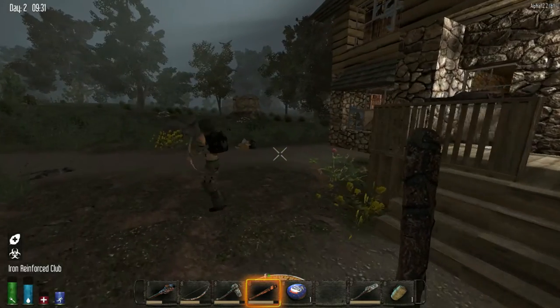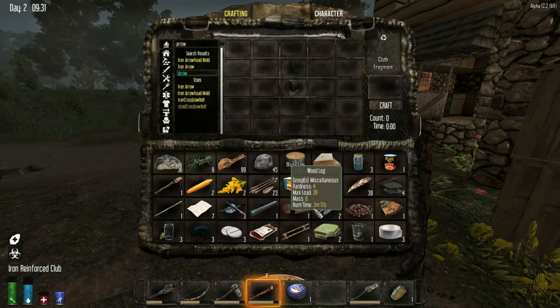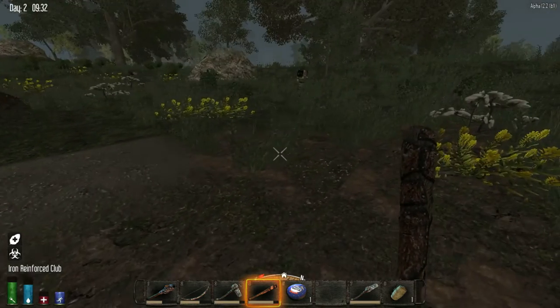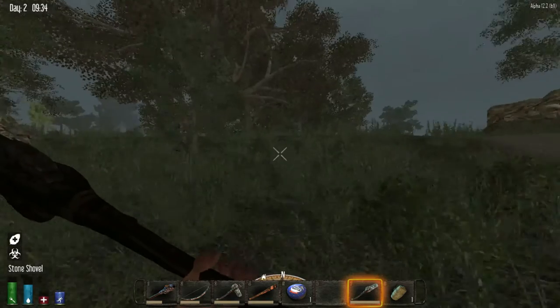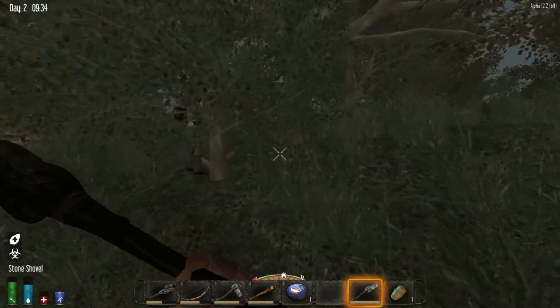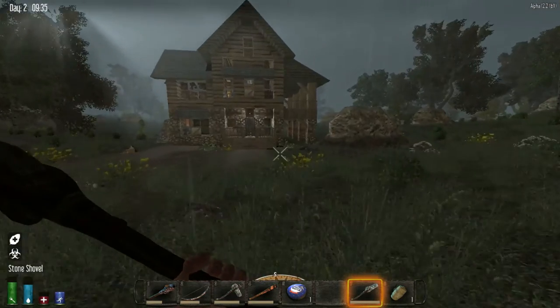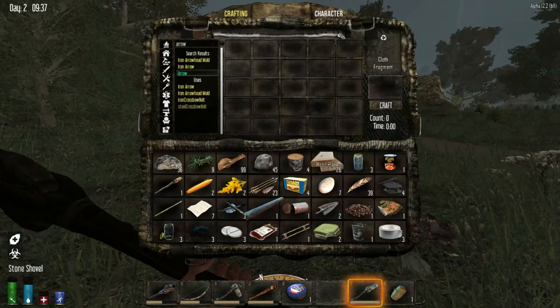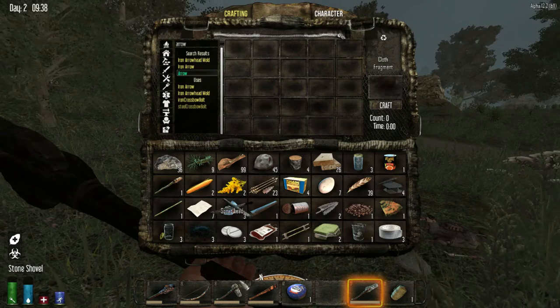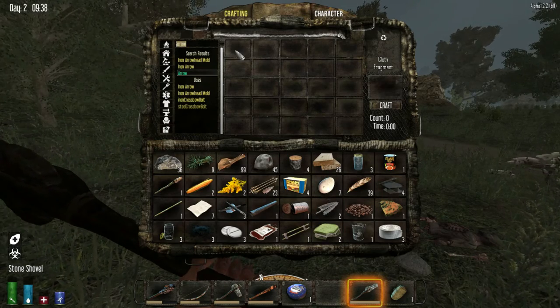Do you want to grab some clay while you're up here? I do have 45 clay right now. Do you want to grab more? Nope, that's plenty. I'm gonna get some planks here. Do you want to make glass jars? Okay, sure thing.